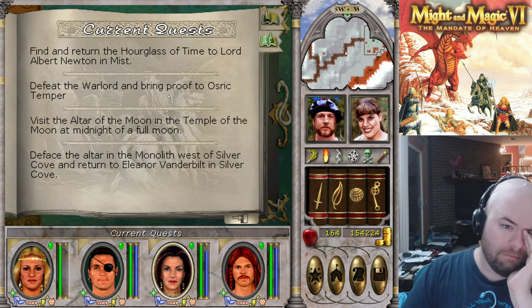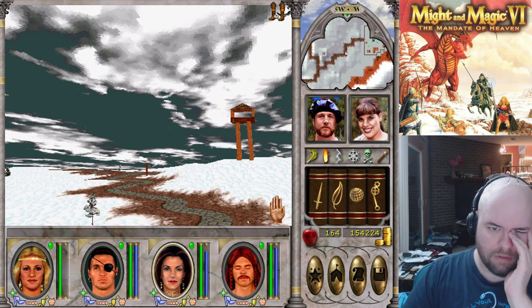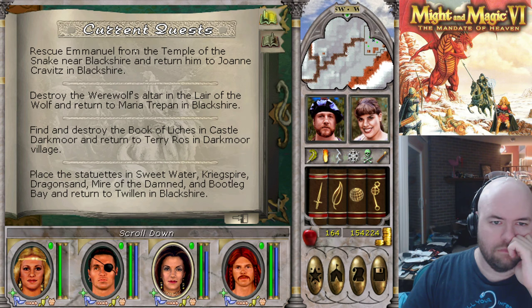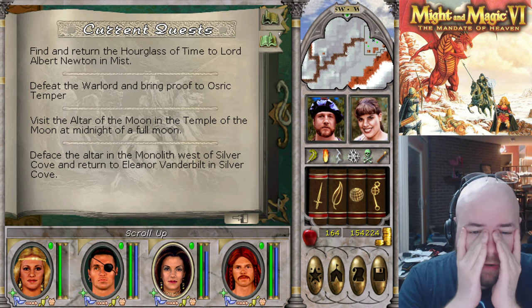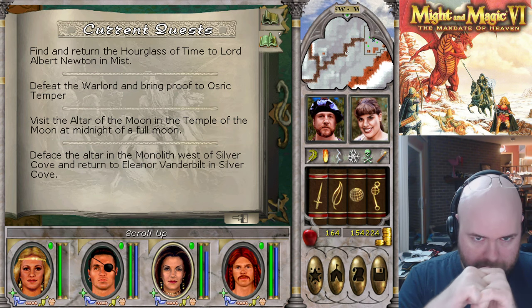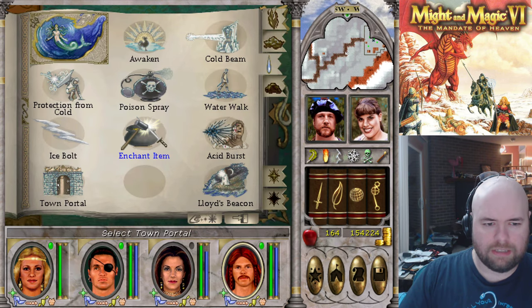What can I do next? I've got 15 minutes and I've only completed three quests. Let's go — defeat the Warlord, which is from Silver Cove. This is still not a full moon because not enough time has passed — yeah, it's still three-quarter because one day has passed. Blackshire, Blackshire, Darkmore, everywhere. My options are Silver Cove or... well, I can clear out the Temple of the Moon, I just can't do anything with it. Or finally go deal with the Hourglass of Time. I don't want to deal with the Hourglass of Time right now. Let's go clear out everything else. So Freehaven — I can clear that out so I can just town portal there at any point.